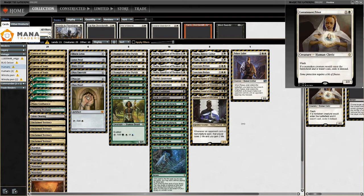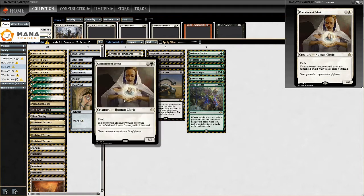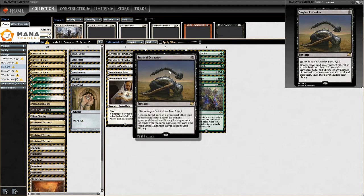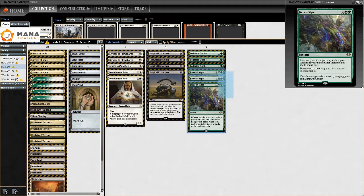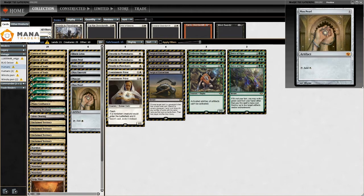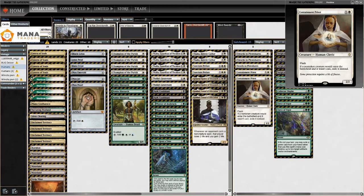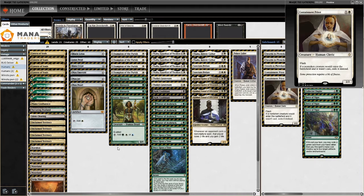The sideboard has a bunch of Containment Priests, also playable in the Modern version. We have Swords to Plowshares instead of something like bolt, four Surgical Extraction since dredge is very much a deck around here, Force of Vigor which we can also play in Modern, and Collector Ouphe which we also play in Modern. This version is really close to the Modern version, and the Power Nine really isn't that expensive.